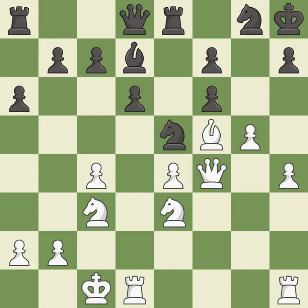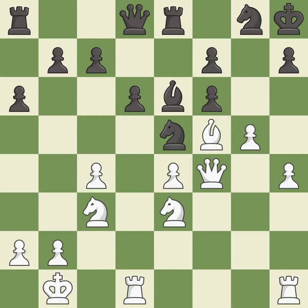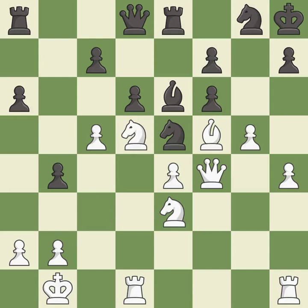This defends a pawn that was under attack and had no defenders — it is best. This is not the best — it is an inaccuracy. This lets the opponent capture a pawn to win material — it is a blunder. This misses the chance to get a more equal position — it is a miss. This took advantage of a mistake and white now has a winning advantage — it is a great move. This misses an opportunity to offer an equal trade of pieces — it is an inaccuracy. This moves the knight to safety; this is the only move that works — it is a great move.